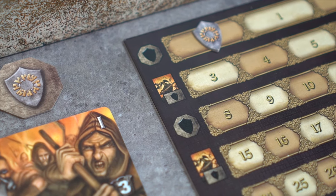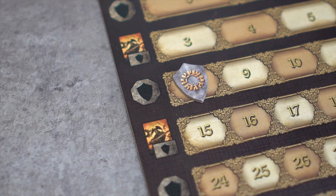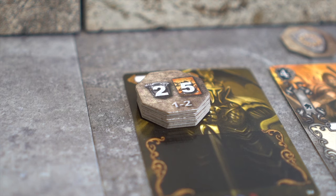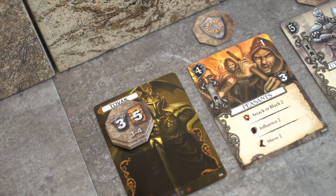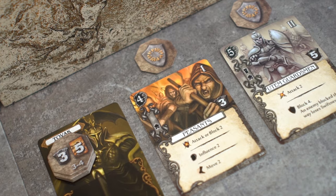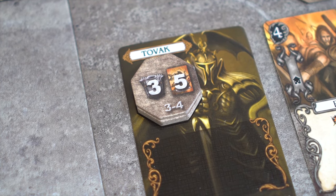As players gain fame and level up, they gain more command tokens as well as better armor and a larger hand size. Let's say Tovak has just achieved level 3 on the fame board. The level 1 to 2 token is taken off the top of the token stack and flipped over to be used as a new command token. This ups Tovak's command limit, allowing him to recruit yet another unit. In addition, his armor has increased from 2 to 3, while his hand size has remained at 5.